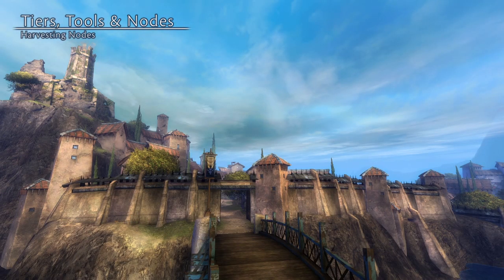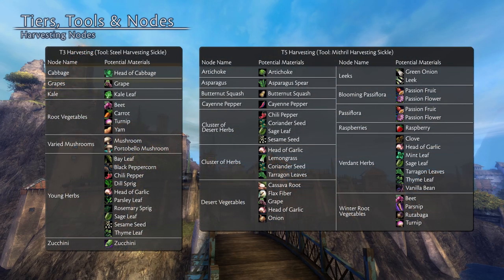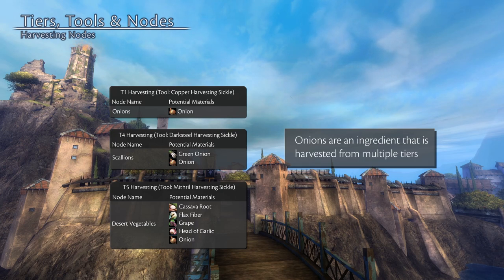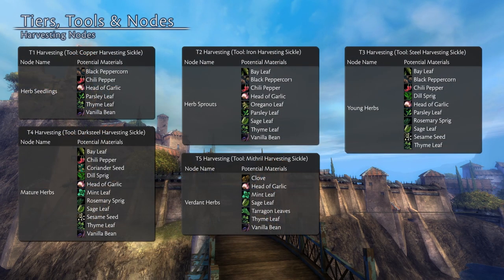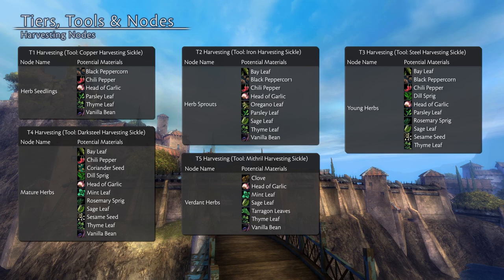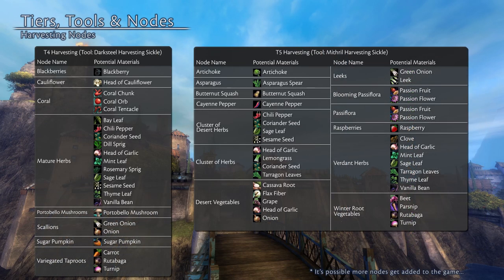While logging and mining are pretty straightforward with their material progression each tier, harvesting nodes get really muddy. Each tier of harvesting has several node types that'll yield some type of ingredient, but some ingredients don't belong to any specific tier. Most node names and materials make sense — you get cabbage from tier 3 cabbage nodes, asparagus spears from tier 5 asparagus nodes. But then you'll find tier 1 onion nodes that yield onions, and onions reappear in the tier 4 scallion nodes and the tier 5 desert vegetable nodes. Vanilla bean is another weird one — found in tier 1 herb seedlings, tier 2 herb sprouts, tier 4 mature herbs, and tier 5 verdant herbs, but not from tier 3 young herbs. There's well over 50 different ingredients that can be pulled out of the ground, and there seems to be no rhyme or reason to how the ingredients are distributed.